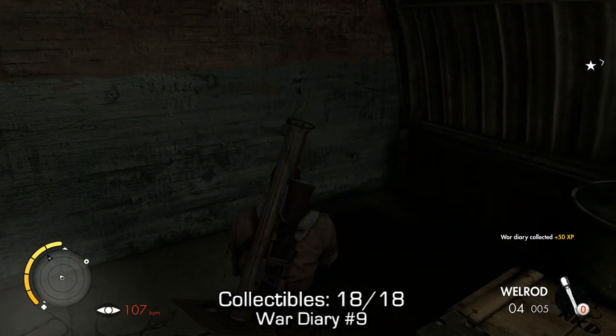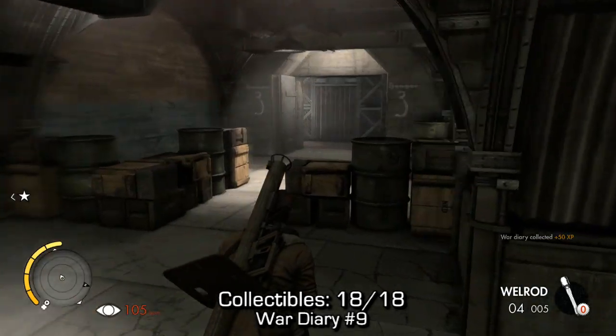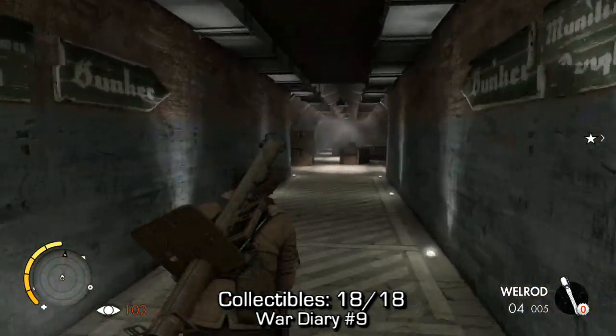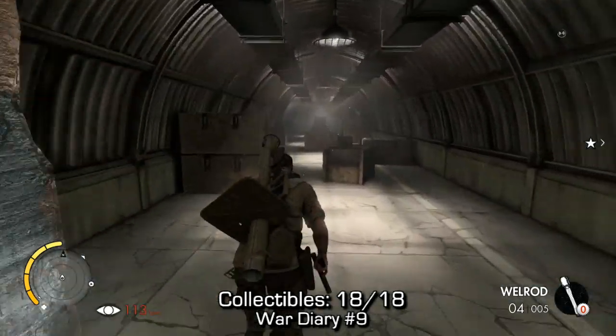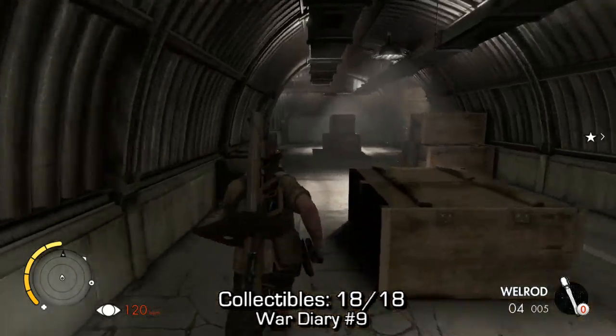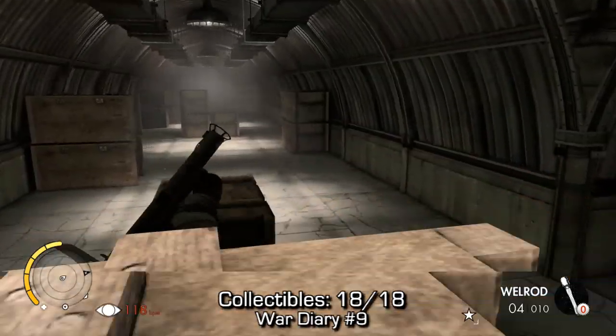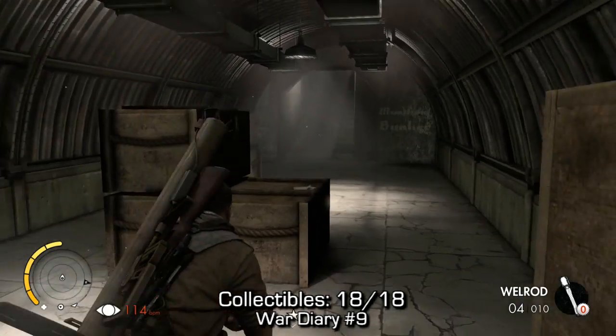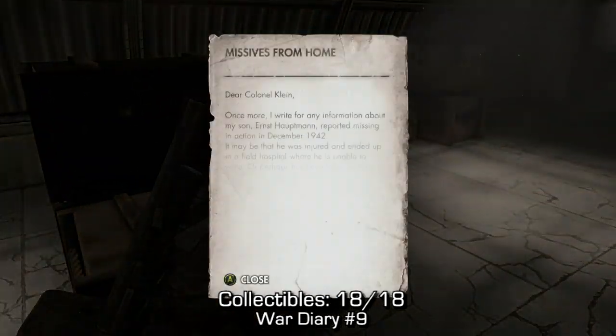Now, the last collectible — war diary number 9, collectible 18 out of 18. Follow along, turn right into this bunker slash depot. There's the two signs. Run down, run down at the end of the hall. Take a left — I don't even know if you can actually go anywhere else. And you should find your collectible right there on the crate. That's all 18 out of 18.